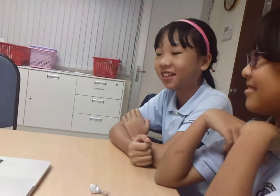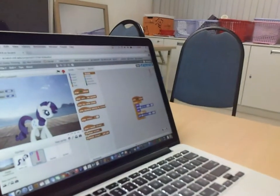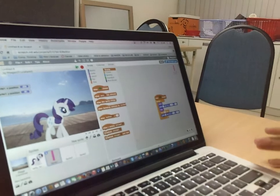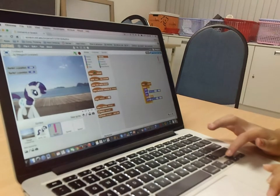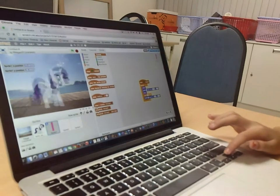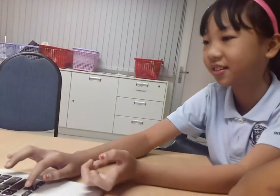First, Rarity starts, and if the pink thing comes to Rarity, you have to use the key to make Rarity jump. Can you show me how Rarity jumps? I'm in the pink thing, and then the pink thing comes to her as she starts jumping over it.